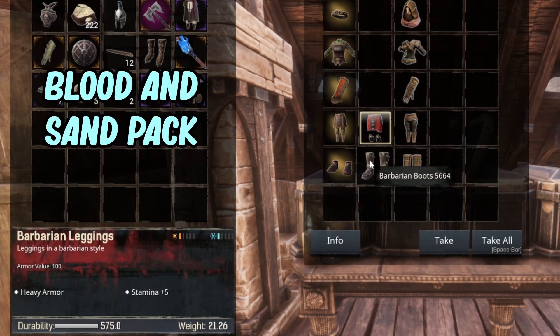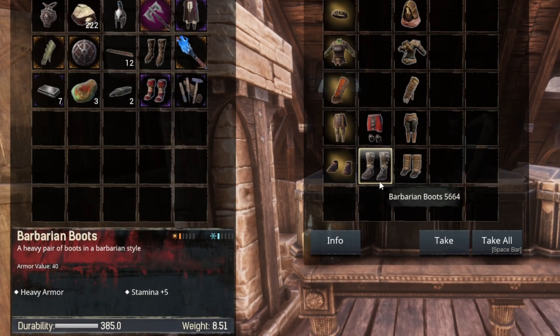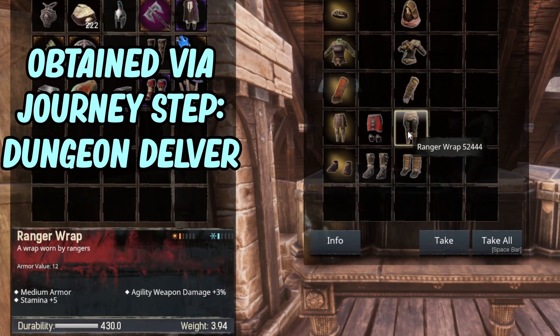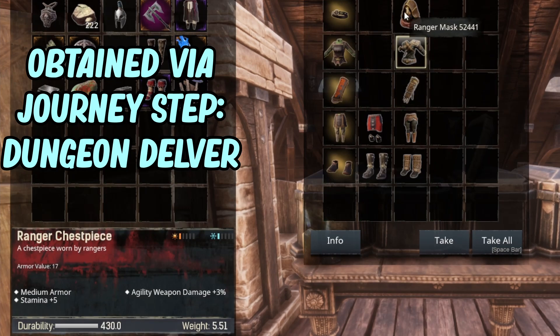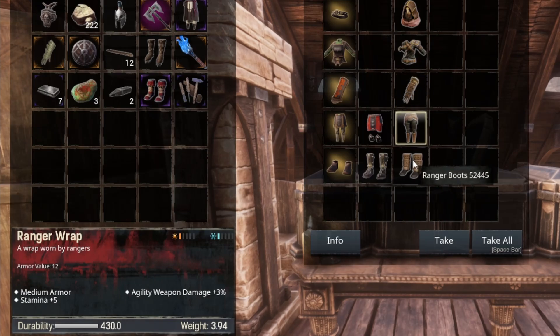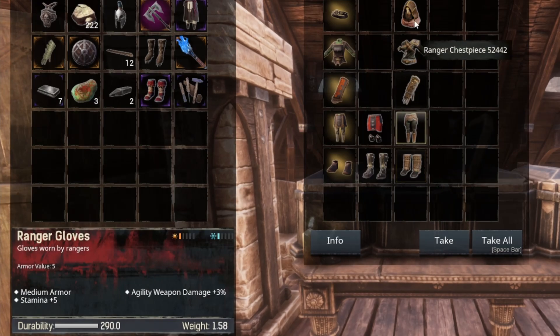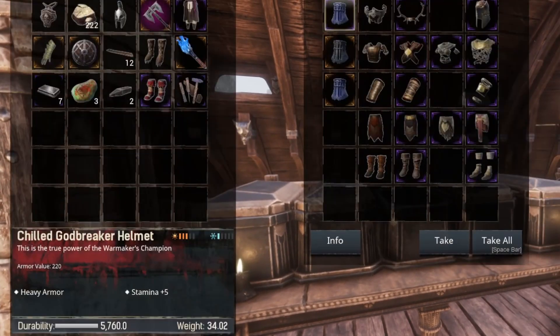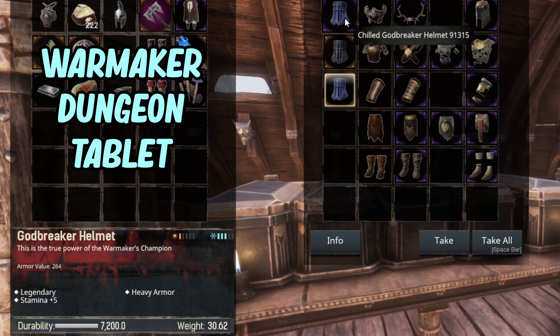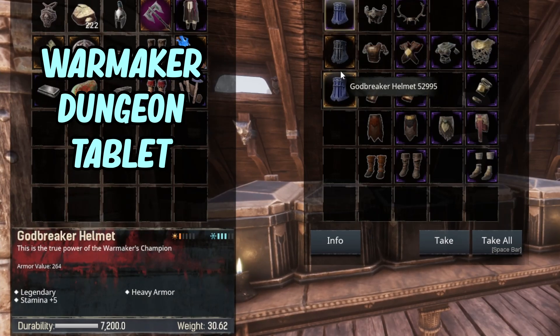This next one is from the Arena DLC — Blood and Sand — but you only get it in the tops and the bottoms, so just leggings and boots. The next one is the Ranger set, which gives you a mixture of agility and stamina, so if you're looking to maximize on both you can get the Ranger set — that is a newer one. Our next look is at some of the ones you can find in the world and in dungeons.